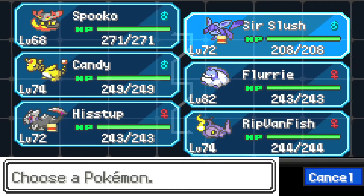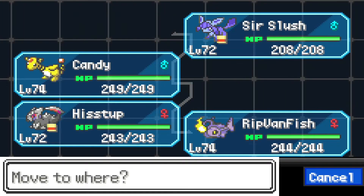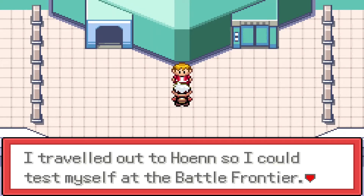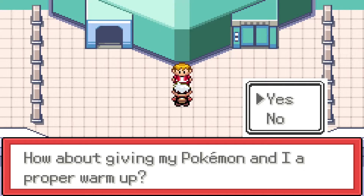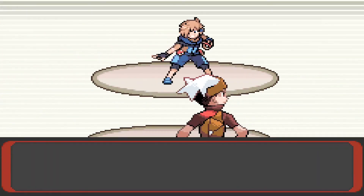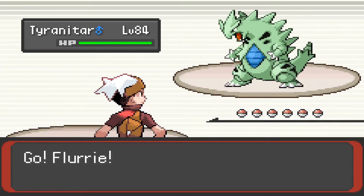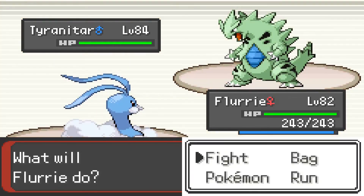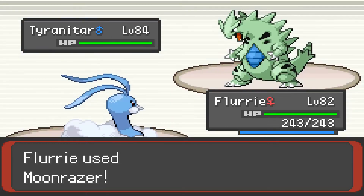I don't want to fly off this building I just got to. I'm gonna put Flurry up front because I think that will be most advantageous. This trainer traveled out to Hoenn to test himself with the Battle Frontier and took a detour here to train. Pokemon Master Turner — I think he's based on one of the developers — starts out with a level 84 Tyranitar. Sand Stream! We're gonna open up with Moonraiser because Tyranitar is a Dark-type. If we put it to sleep that sure would be useful, but not making any promises.